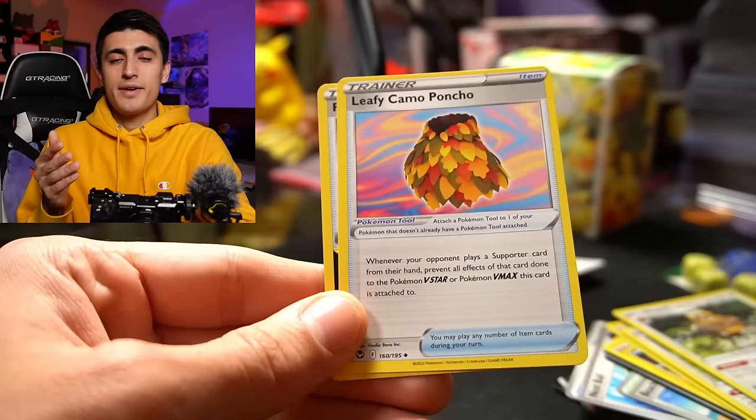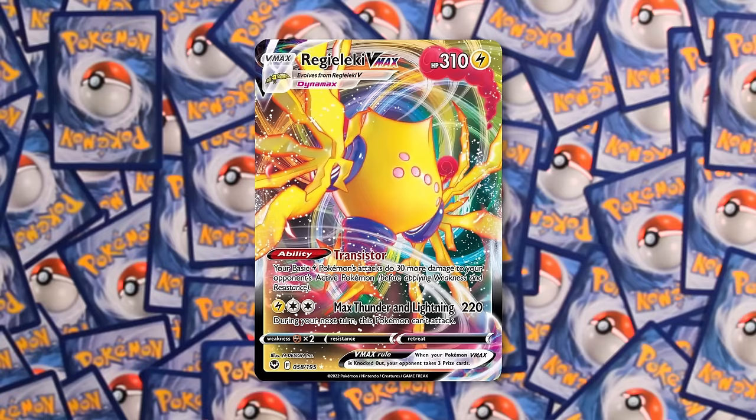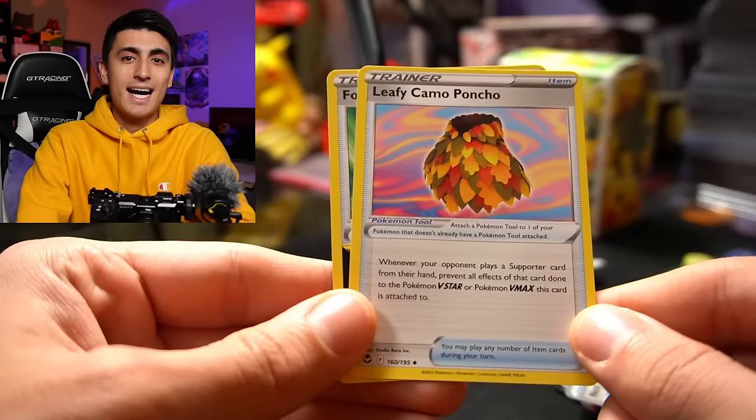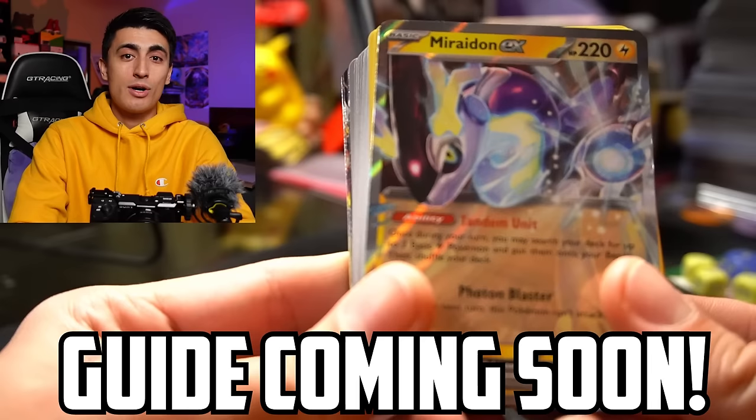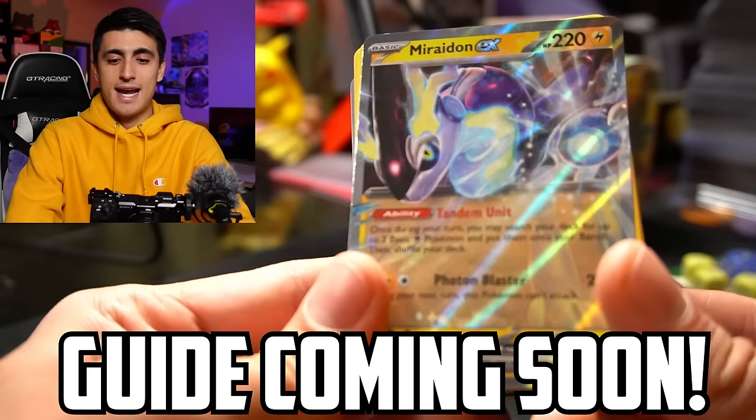The other tool card included is Leafy Camo Poncho, which will prevent your Regilecki VMAX from being targeted by Boss's Orders and attacked for a knockout. Before I give upgrade recommendations, I want to remind you I'll be doing an in-depth Miradon EX deck profile and tutorial on how to play it, walking through a lot of the matchups on the channel. So if you want to join us Miradon Maniacs, I've got you covered.